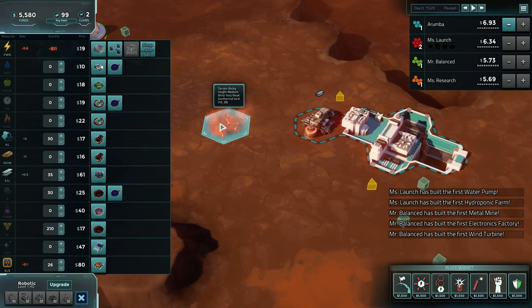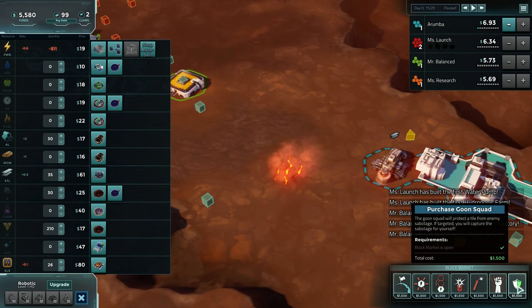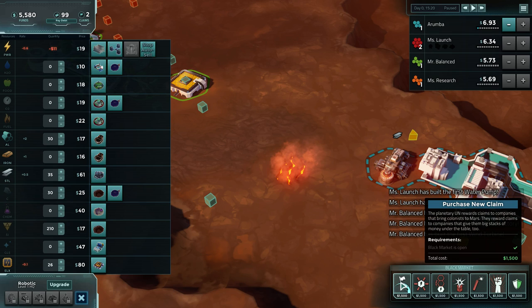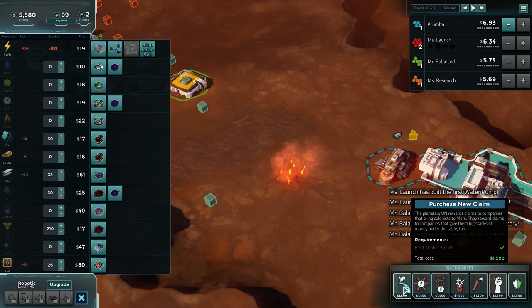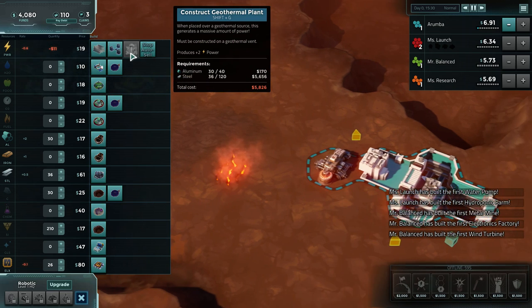So what we're probably going to do is go for the geothermal and then put a Goon Squad on it. I'm just debating whether I should get this claim since it's available - we have the money and it's rare. Although that's going to slow down our ability to get the geothermal because we need more steel.